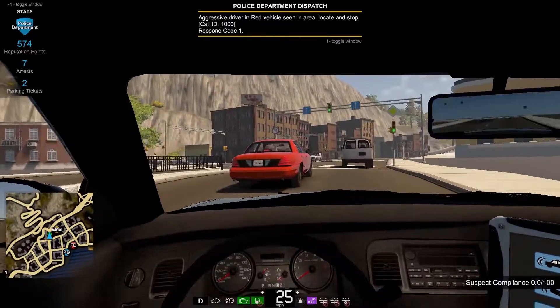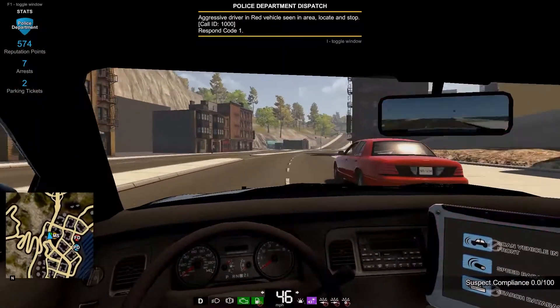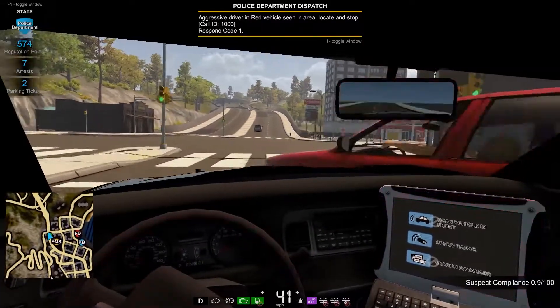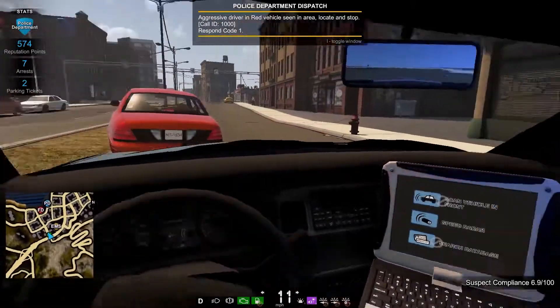The police department includes one call-out: pursuing a fleeing vehicle. The vehicle will have a compliance meter which, when it hits 100%, will force the suspect to stop and leave the vehicle. Compliance can be increased in two ways: causing direct damage to the vehicle and blocking the vehicle from moving.